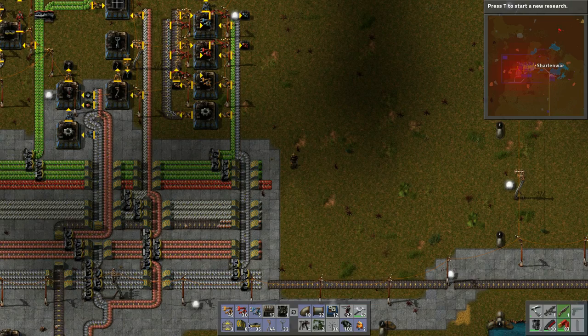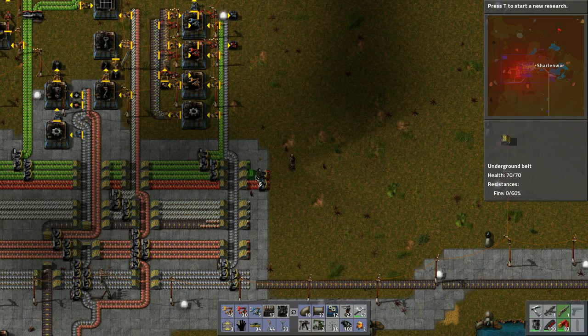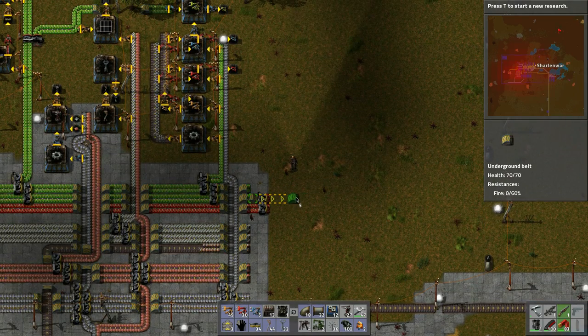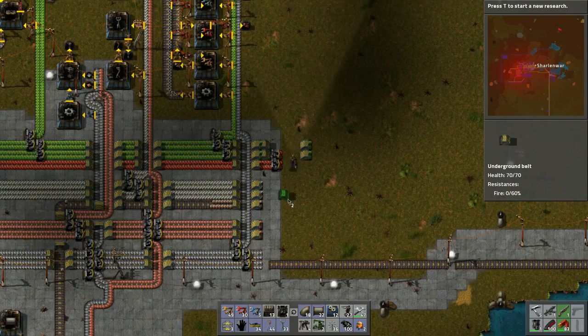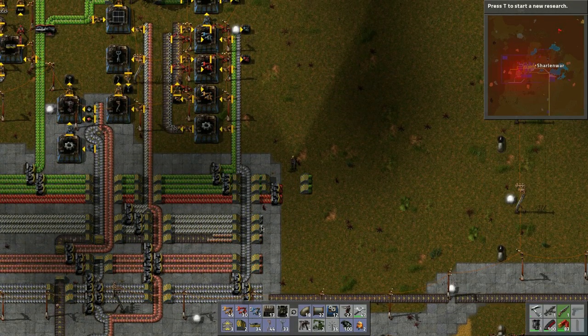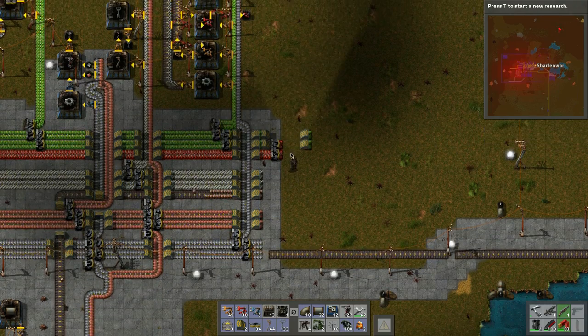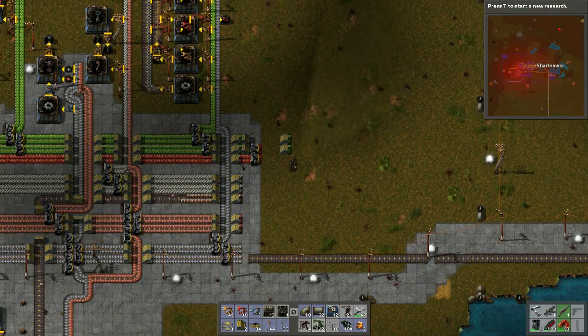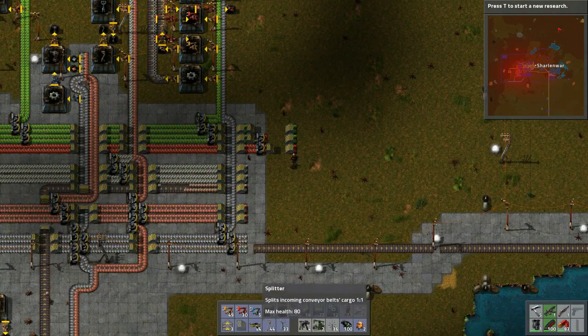Let's think about how to split the belts. We'll put the batteries and smart inserters on one belt and steel on the other. This has to go underground here and we need to split the belt, putting a splitter there.